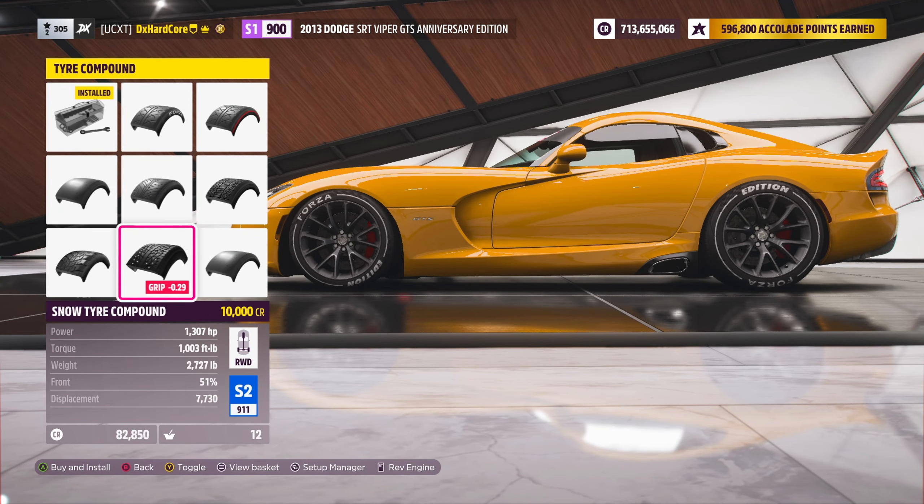Let's take a look at the Forzathon Shop and see if anything new has dropped. There's a Forza Horizon 1 T-shirt — you already know I'm getting that. Let's get the Quick Draw Horn as well; I'll add that to the collection.